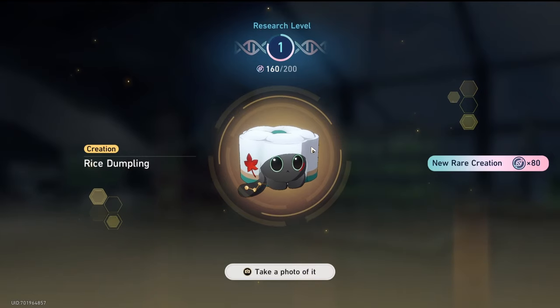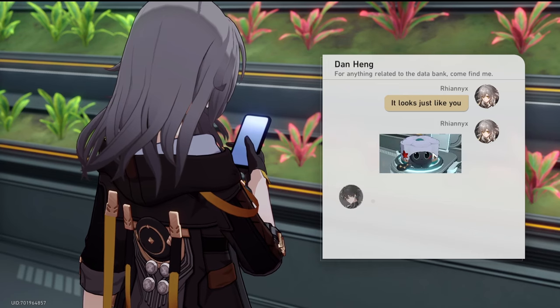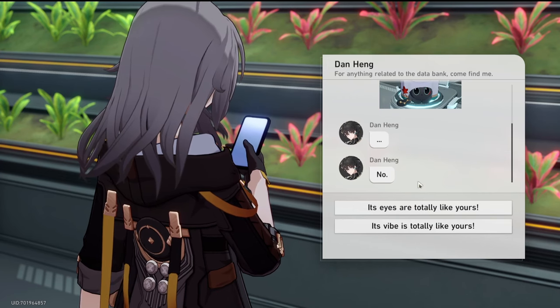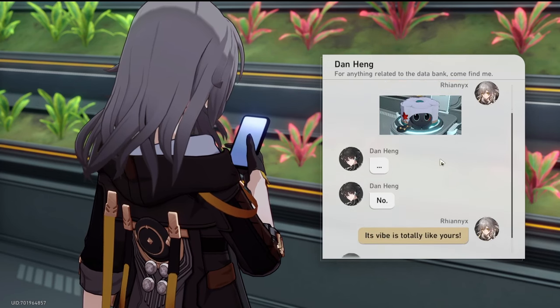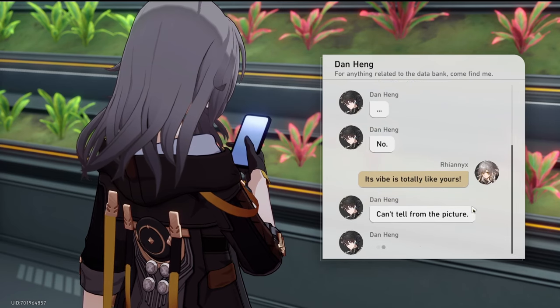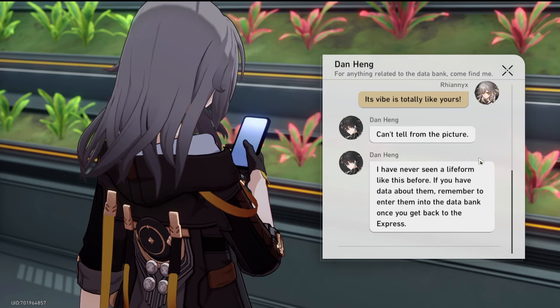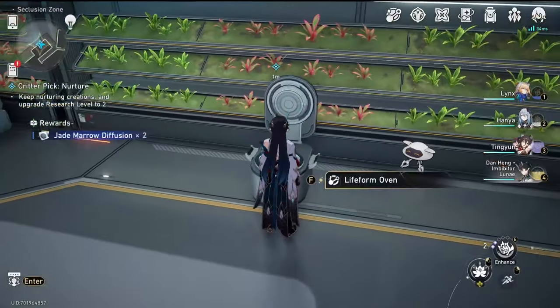It's rice dumpling! Let's take a photo of it. Its appearance reminds you of an acquaintance. After giving it a quick groom, you take a close-up photo of it. I know who that reminds us of. Send the picture to Tan Heng — it looks just like you. Oh, Tan Heng — he's my favourite character in this whole game. Even though he's always so reserved and introverted.